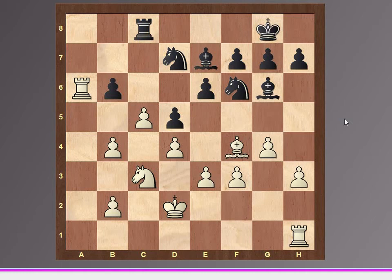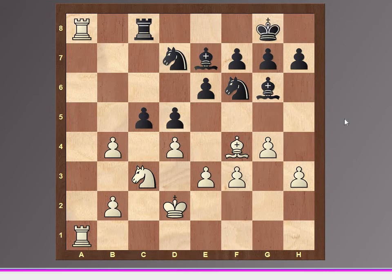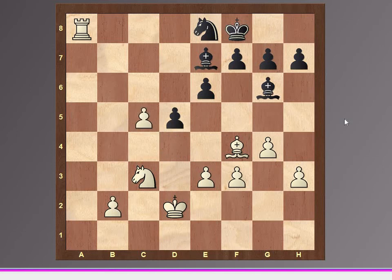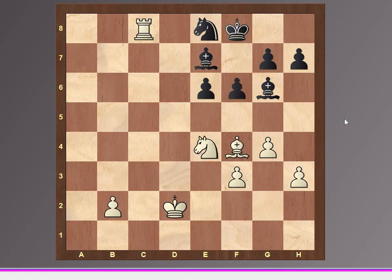Then after Rxc8, Rxa1, Bxc5, Rxa8, Rxf8, Bxc5, Nxc5, Rxf8, Rxf8, Rxf8, Rxa8, Ne8, then Dxc5, Bxc5, Rxc5, Bxe7, e4, De4, Ne4, Ne4, f6, Bd6, f5, and Bxc7 check.